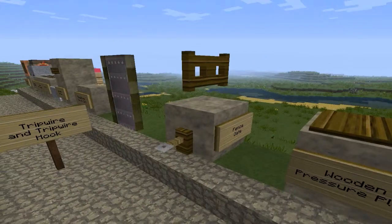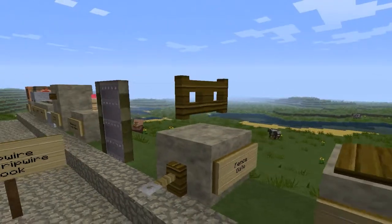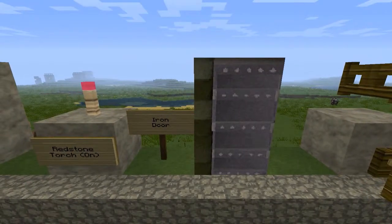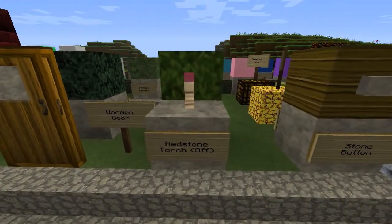And the pressure plates — I don't think we did the order of the pressure plates very well, we just put them down anywhere we could see. There's the wooden pressure plate, and then the trip wire and the trip wire hook — the trip wire is quite hidden. There's a hopper and a fence gate as well, open and closed. And that's the iron door — that's really quite good.